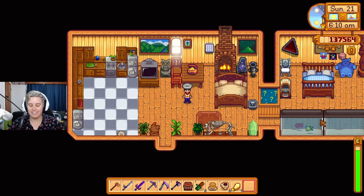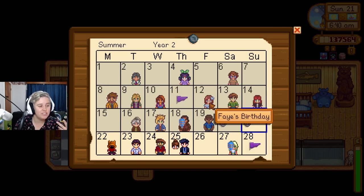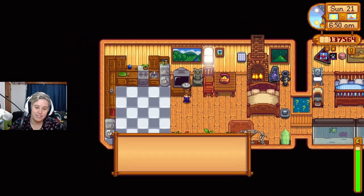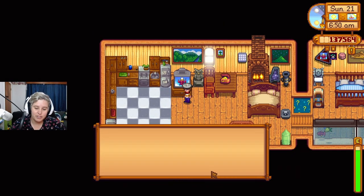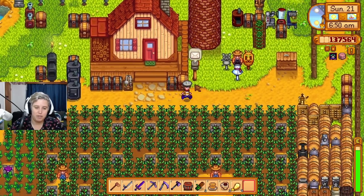Hey guys, welcome back to Artisan Valley! This is a modded playthrough series where we can only sell artisan goods with a bunch of mods installed. I've got to sort one thing first — my hair is clearly not the same brown it used to be. It's a silvery color; I was going for an ashy purple but it came out silver, which is not bad, it looks good, it's just not what I wanted.